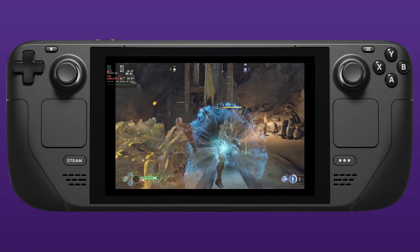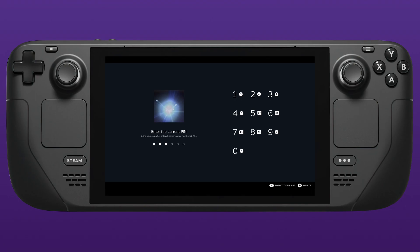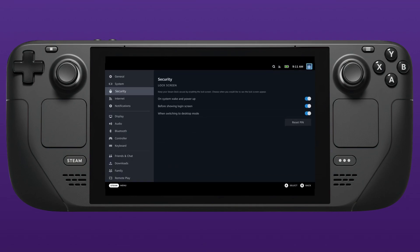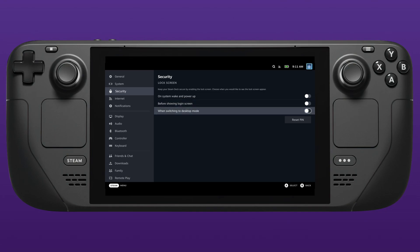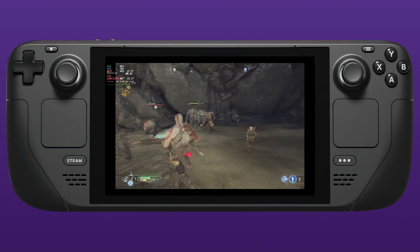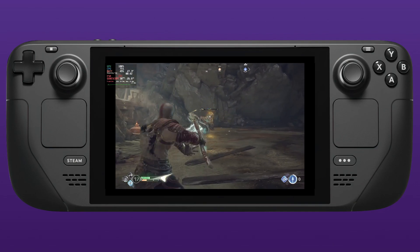Let's dive into this massive update. First off, we have a new lock screen feature. You can now add lock screens to your startup, switching desktop mode, and wake modes, as you can see on the screen here. You can get to these settings in the Steam Settings security option. You have to be quite quick on entering the pin, as it does time out after just a couple of seconds — if you pause for more than a second it will not recognize the pin.